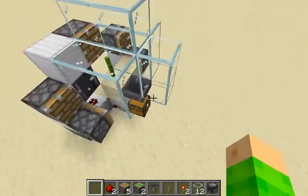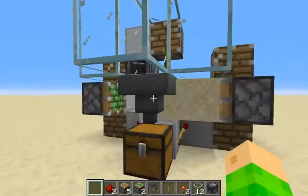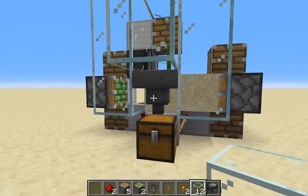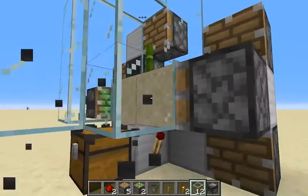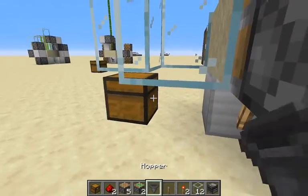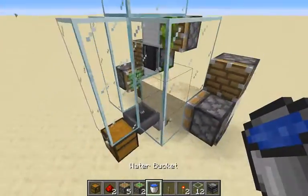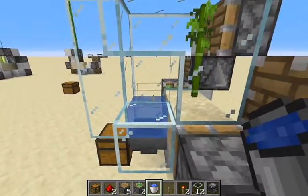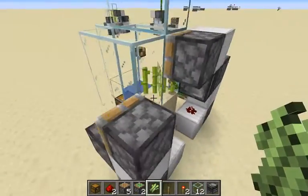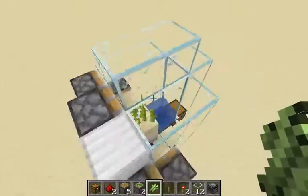But if you want to build a sugarcane farm, you need to place water. You just place two pieces of glass on each side and on the front. You break the hopper and the chest, place the chest one block below the glass structure, a hopper behind the chest, and a water bucket on top of the hopper. That's it — and then you can replace your bamboo with some sugar cane. And that is the sugar cane zero tick farm.